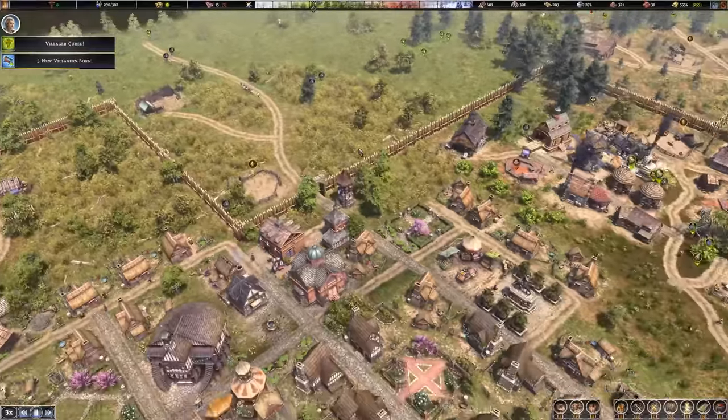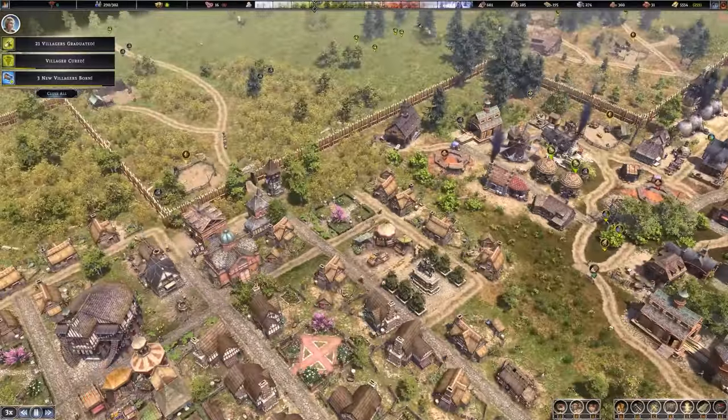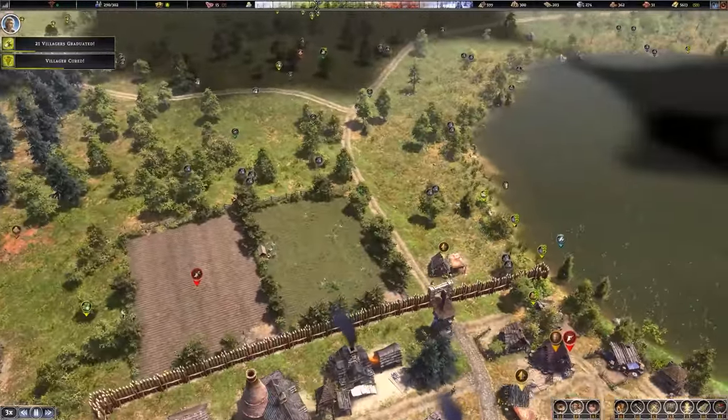Are those immigrants trying to get me up to 300 population? I think they might be. I kind of want to get that going in just a minute for absolute sure. Anything else? No, I think that's really it — we really have got absolutely everything.